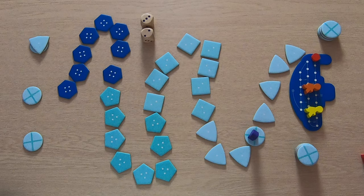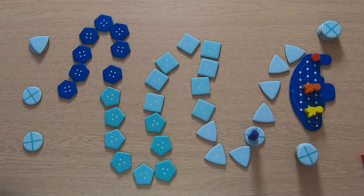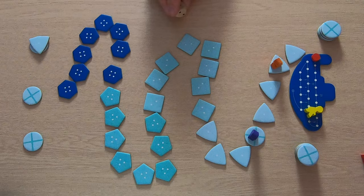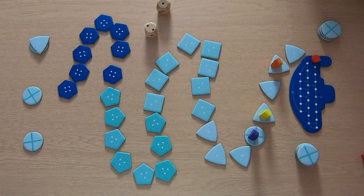Now it's time for orange — no need to choose direction or reduce oxygen. Orange rolls a two and decides to do nothing: no picking up, no putting back. Then it's yellow's turn — yellow rolls a three, moves one, two, three, and also decides to do nothing.